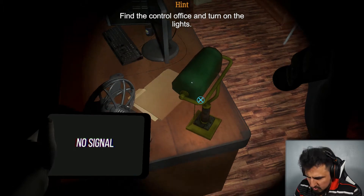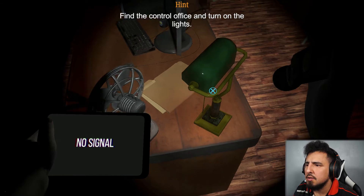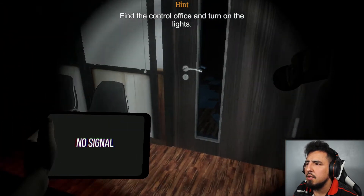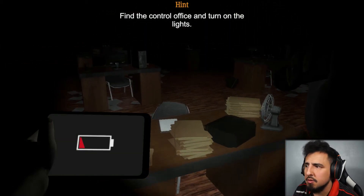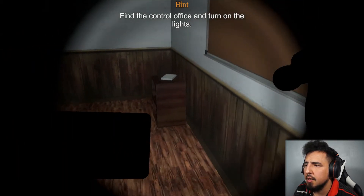I'm pressing the right button — find the control office and turn on the lights. Is it not working yet? Okay, so I gotta find the control office, let's do that first. My tablet died finally.